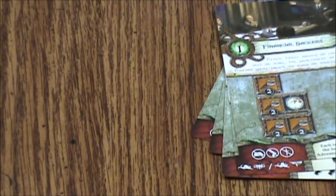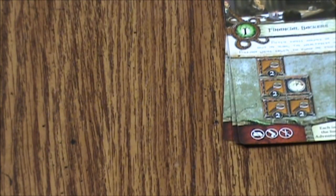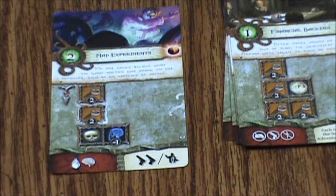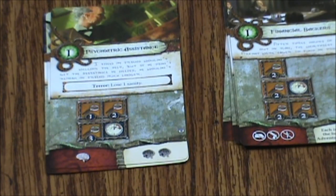Then we've got green, which is Arkham Asylum — you may spend two trophies to fully regain your sanity. We've got Mad Experiments, Ramblings of the Mad, and Psychiatric Assistance. The art on here is really fantastic for almost every single card, so I will give them really good credit for that.